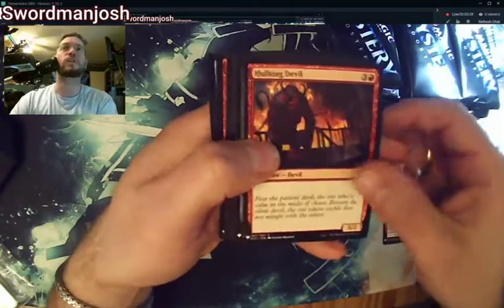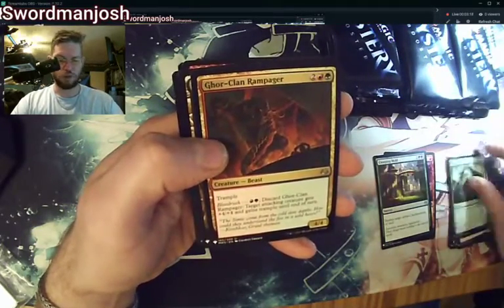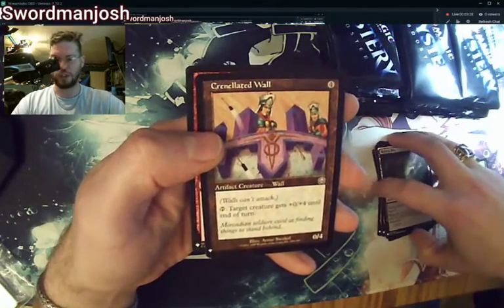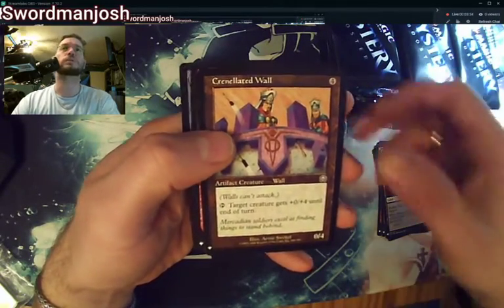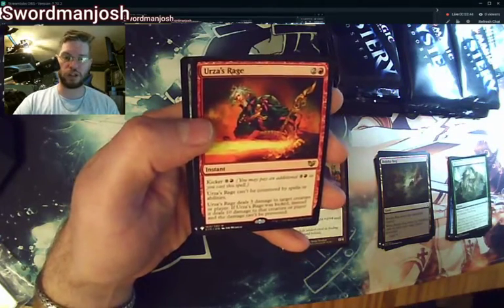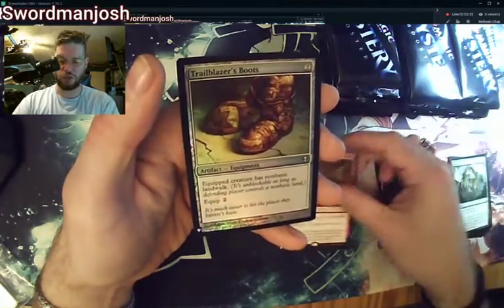Commons: Hulking Devil. Creeping Mold is an uncommon. Return of the Earth, Goreclay and Rampager, Jookabog — good Commander card. Crenelated Wall — that's the old frame. Target creature gets plus zero, plus four until end of turn. Interesting card; I've never seen it. I got out of Magic during the Urza's block and sold all my cards in the early 2000s, so some of these old-frame cards I won't know. Urza's Rage. And a Foil Trailblazer's Boots — not bad for Pack 1.